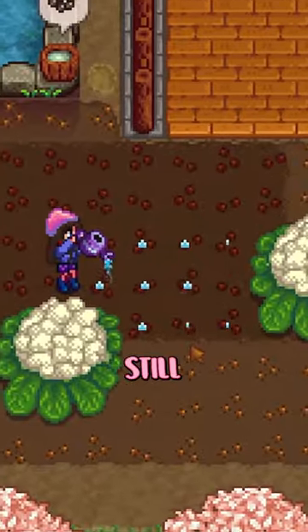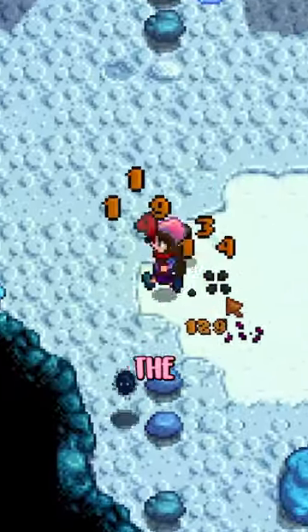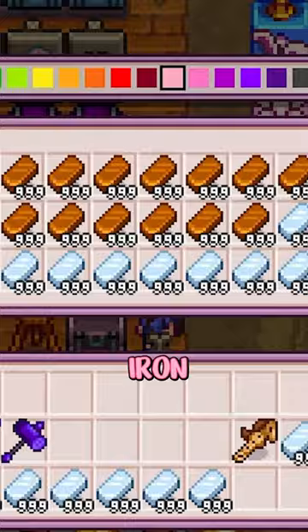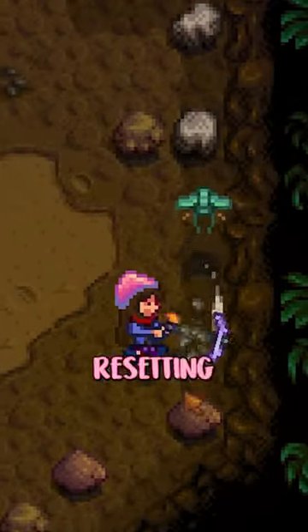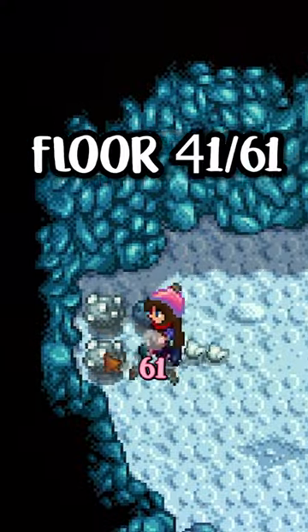Getting crops is only half of it, because they still need to be watered. My strategy is to grind the mines on good luck days to get the most copper and iron as possible, so then you can make a ton of sprinklers to aid in your watering. I do this by resetting floor 21 for copper and floor 41 or 61 for iron.